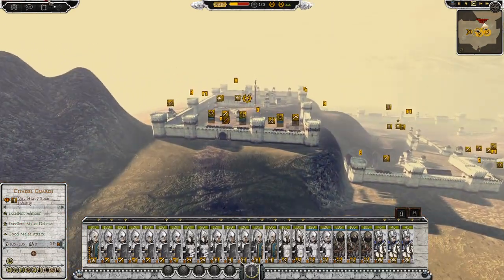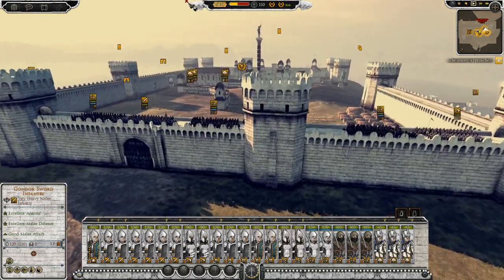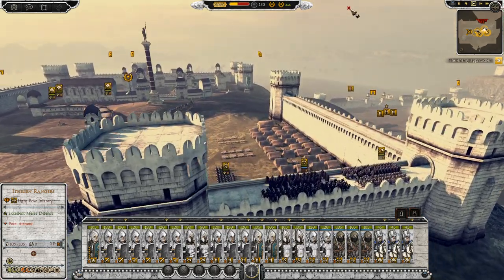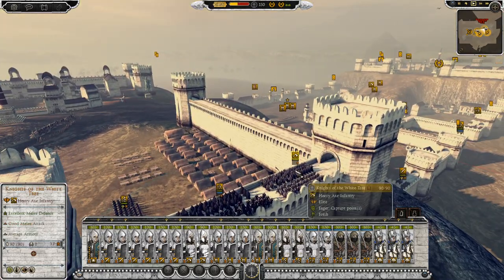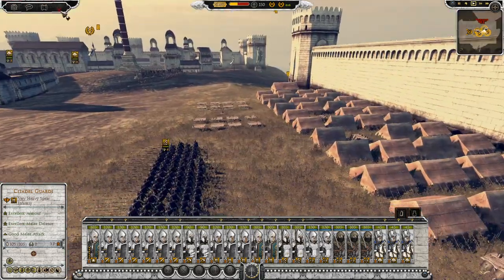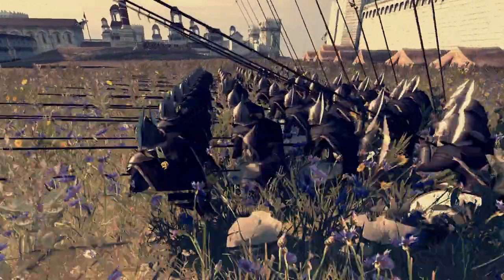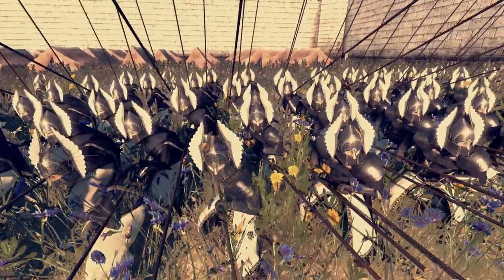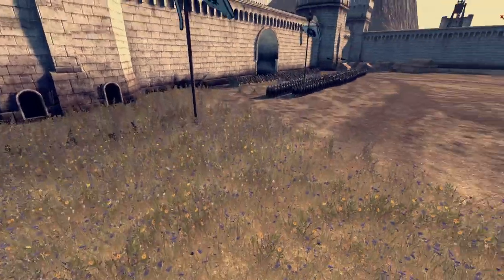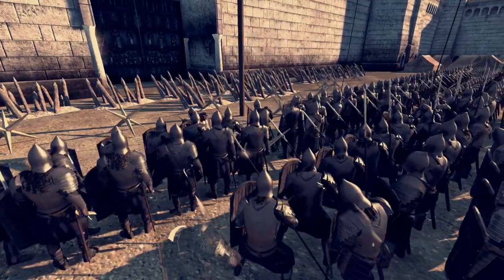So I'll quickly go through what we have. At the bottom you can see we have Citadel Guards, Gondor Infantry, Ithilian Rangers - so Faramir's men are here. We have Knights of the White Tree. Fountain Guard, because you can't not bring the Fountain Guard to any fight if you're playing as Gondor. Look at them - nasty. With their pikes, they'll stab anyone up. We also have Gondor Spears behind the first line of Gondor Swords.